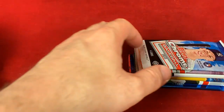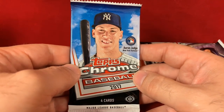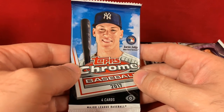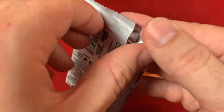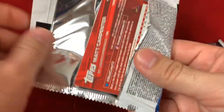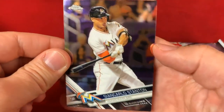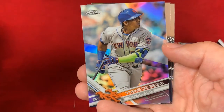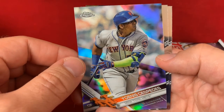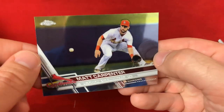2017 Topps Chrome — you have base cards of Cody Bellinger, Aaron Judge, Alex Bregman, Andrew Benintendi, and Yoan Moncada, also a chance for autographs and some variations as well. We start off with Giancarlo Stanton, a refractor of Yoenis Cespedes — nice card — a Xander Bogaerts base, and a Matt Carpenter.